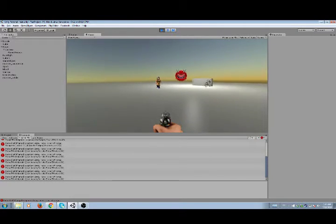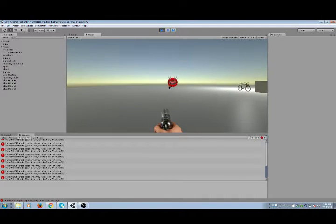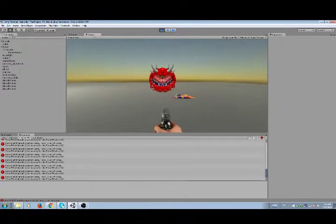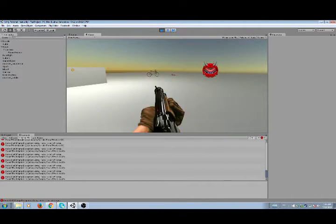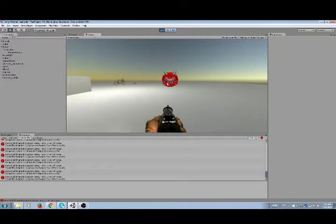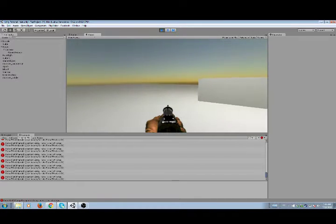As you can see, the enemies move toward you. I don't have code yet where the enemies turn directions, so they always face toward you. I can shoot them. I have three weapons: the pistol which shoots one shot, the shotgun which shoots a spread, and the machine gun. I can take out this cacodemon - his death animation is a bit glitched if you notice.